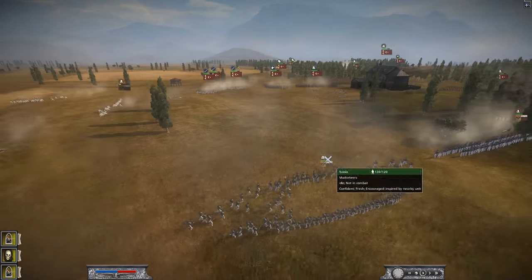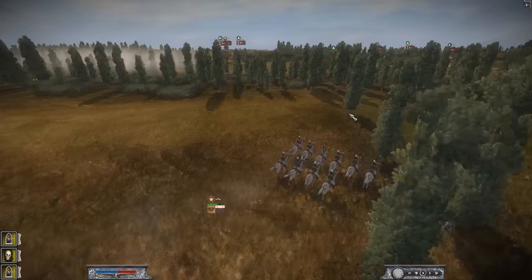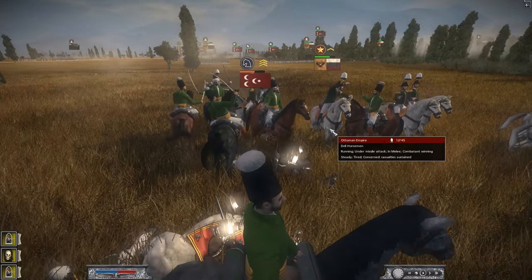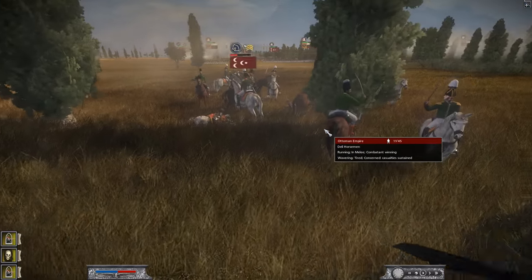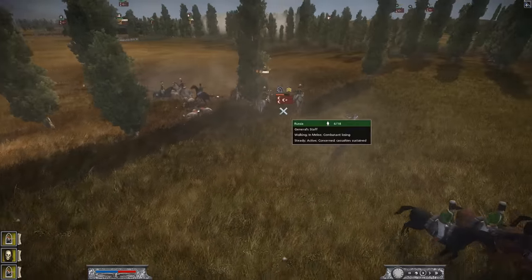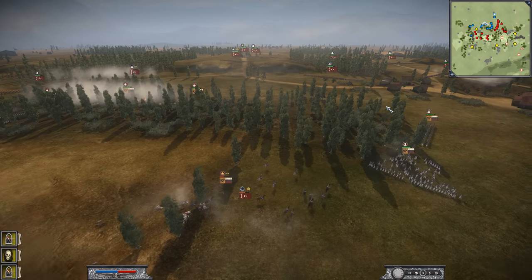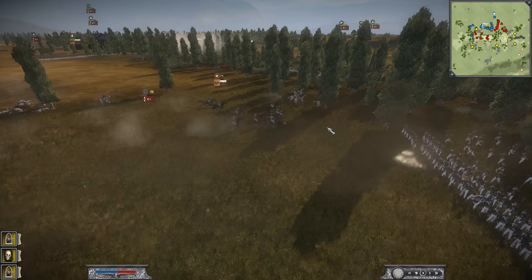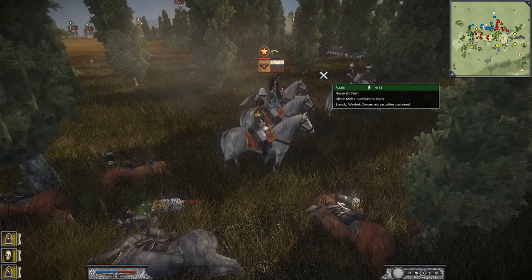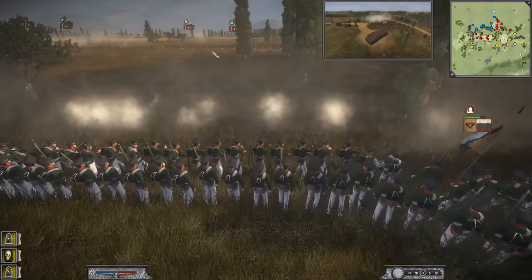The Ottomans are forming square formation as the Delhi horsemen charge the Russian general. Russia is wisely running his general — hopefully he survives. It looks like he is going to because the attacking unit is so depleted, but it's actually pretty close. Russia needs to send some support over quickly. His general was really close to dying — in fact he's still close. They need to break that unit. There we go — that was a close one; that could have been game over right there. But his line infantry is now engaging the Ottoman line infantry.